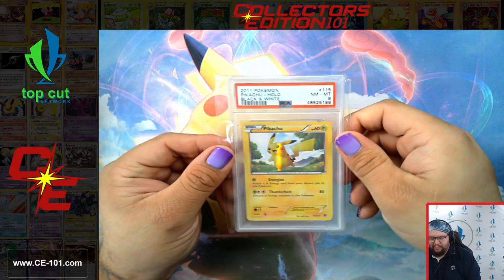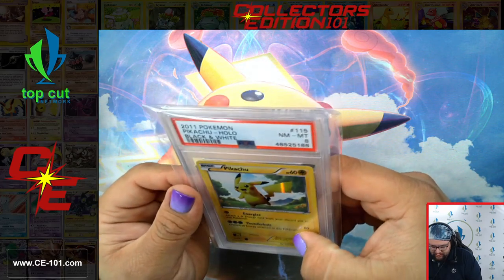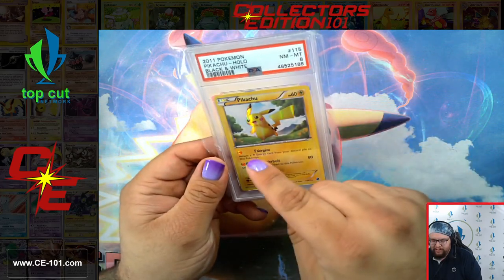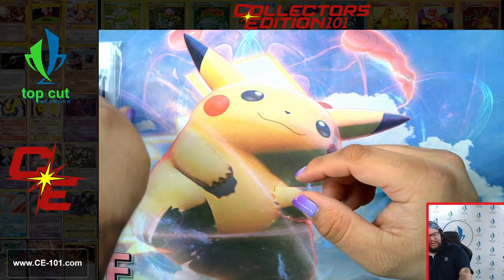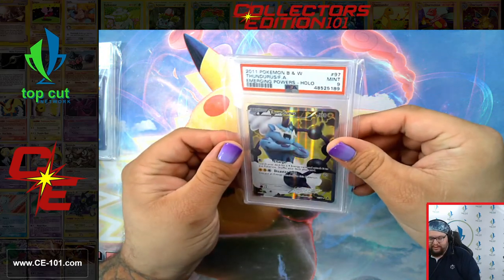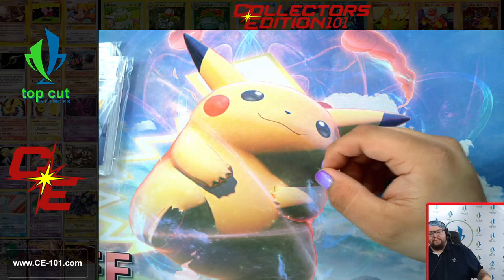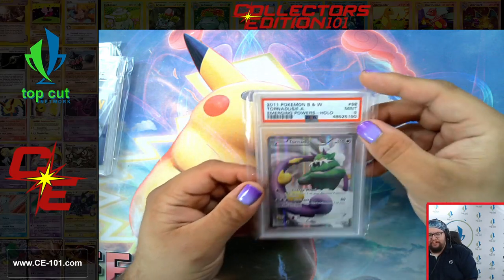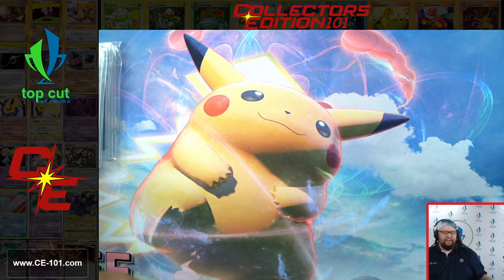Next up we have the Secret Rare Pikachu. Fun fact — there are some of these that were misprinted. Normally there should be a lightning bolt in the background, but this one does not feature it. It's a fairly common misprint, so it's hard to even determine if it really was quote-unquote misprinted, given how common it was.